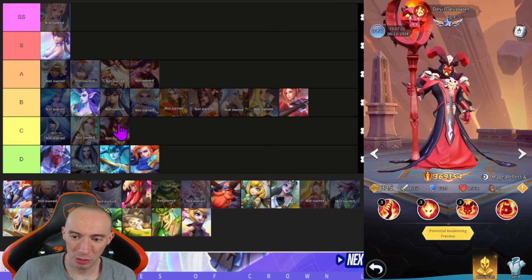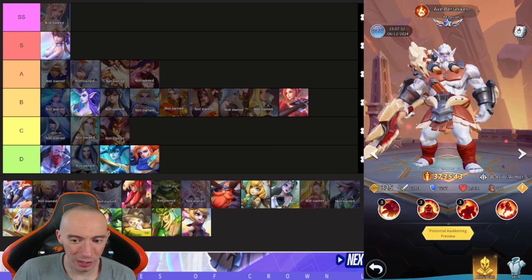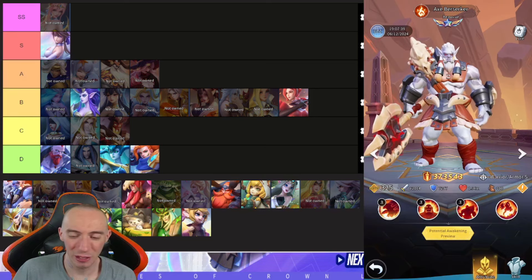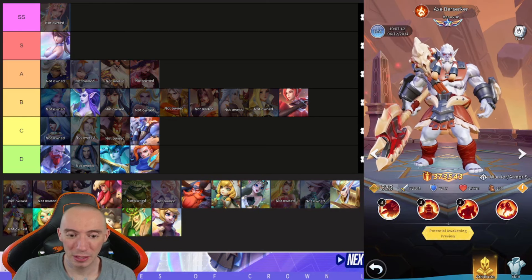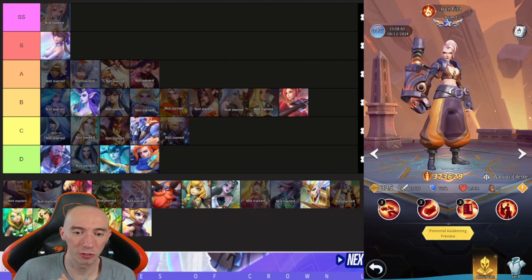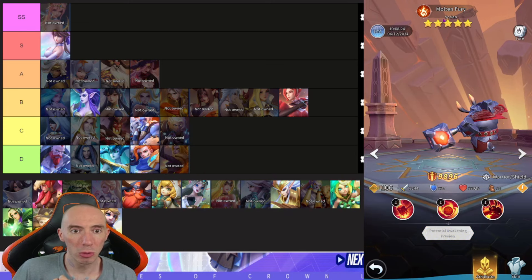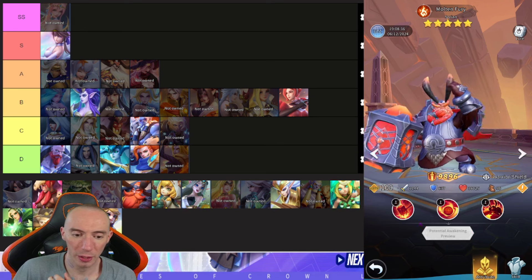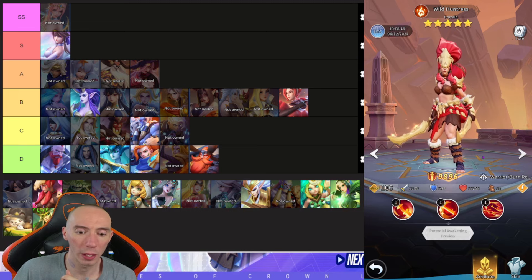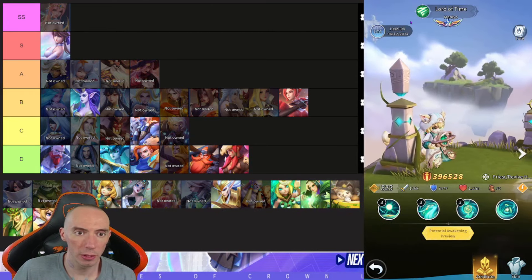For fire C and D tier: Devil Devourer is a mage with way better options available — putting him in C. Axe Berserker has okay armor-shredding skills but that's about all he's good for — C tier. Iron Fist is a warrior with lifesteal, still a C and I'd use her as food. Ancient Warlock does AoE and burn but isn't that great — D. Molten Fury is really weak and only has three skills — D. Wild Huntress also only has three skills and is very weak — D.